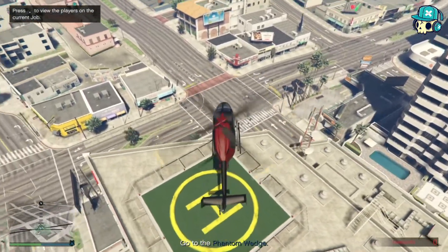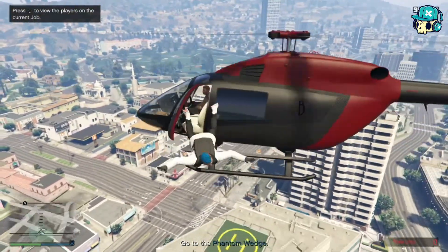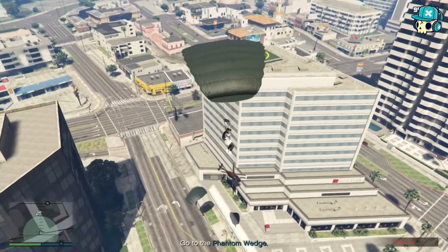My friend died before, so I'm just gonna take it up a bit and jump out. Just parachute down onto the helicopter pad, or anywhere you want to parachute.